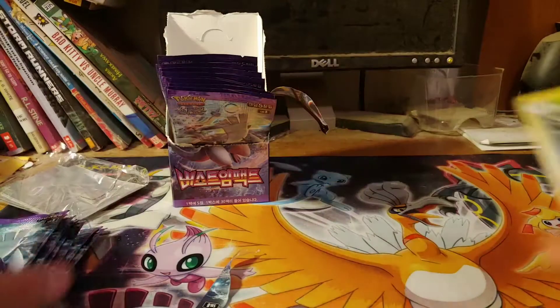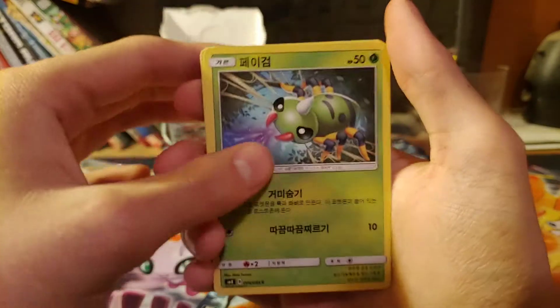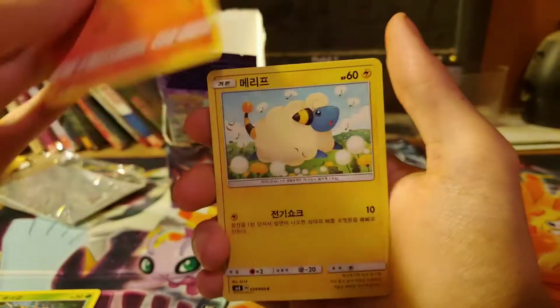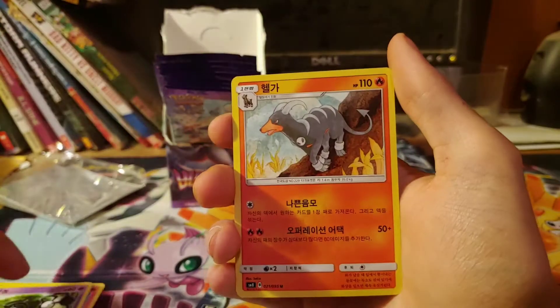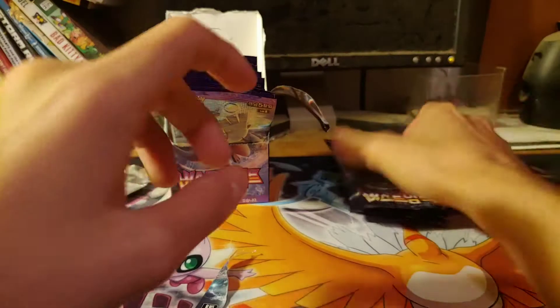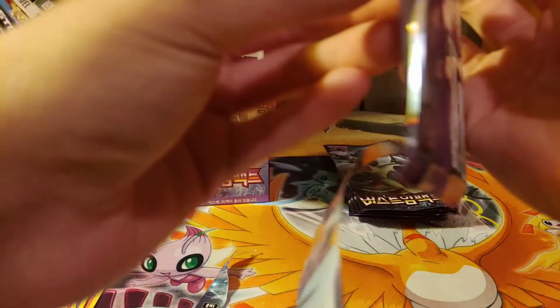Let me move the packs over here. Spinarak, Houndoom, Flaffy, Unknown, and a Houndoom non-holo. That is the bad thing about only having 5 cards — these packs do go a little bit quicker, I think.